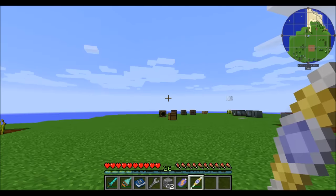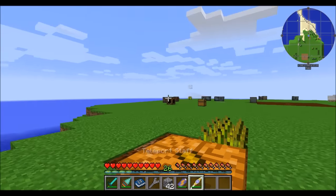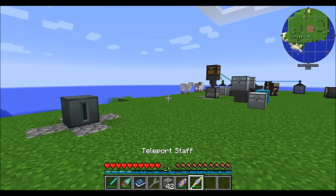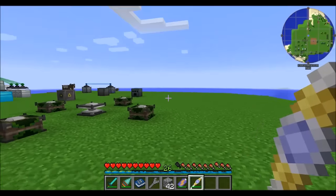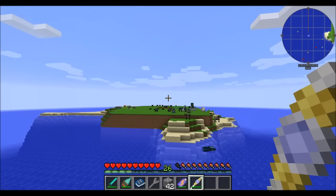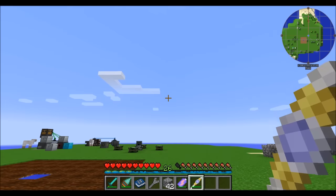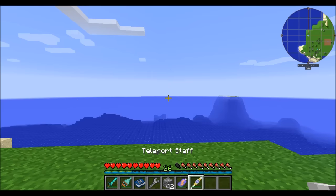The teleport staff is a nifty little item that lets you teleport. Right-click on a block in the distance and you teleport to it. It has a little bit of a cooldown before you can use it again. Also, if you don't click on a block, it'll just teleport you forward a set number of spaces. You can't be looking too high — the maximum angle stated in the book is about five degrees, so make sure you're looking pretty much straight forward.